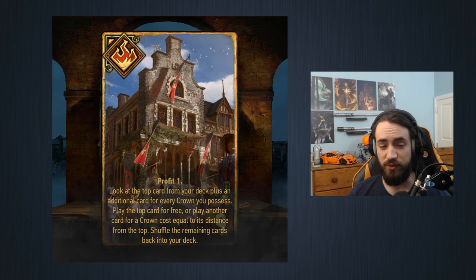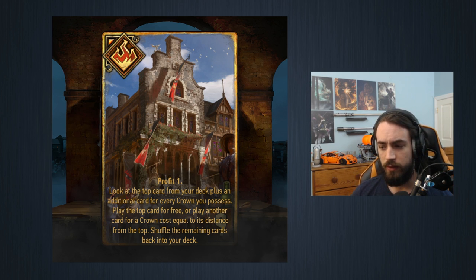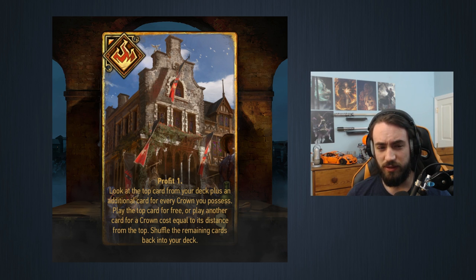The power of this card is much more than that. Let's say you have eight crowns — you get Profit One, the first one's free, then you get to look at the next nine, so you're looking at ten cards total. If you're playing this in round one, you have ten cards in hand and fifteen left in your deck assuming no thinning, so you're going to be looking at about two-thirds of your deck.